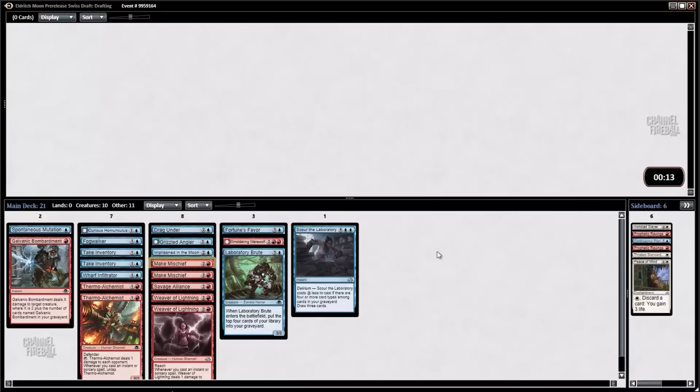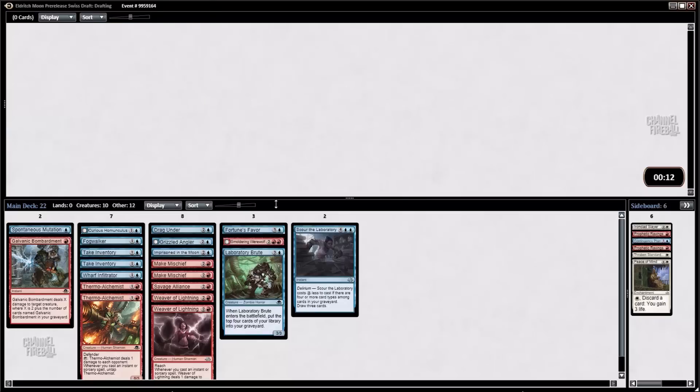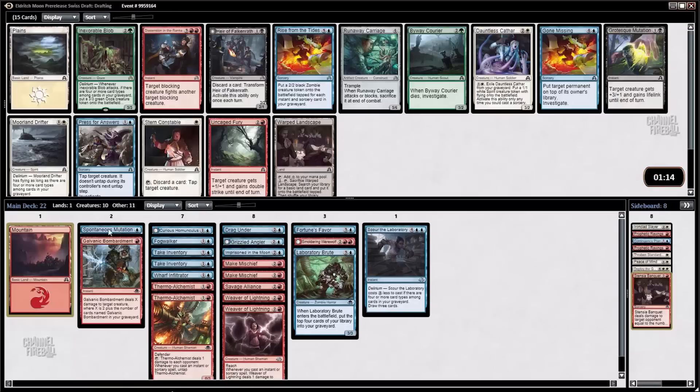I don't know if that Make Mischief is going to end up making the cut or not — we'll see what kind of cards we get in this last pack. That pack was very good for us, with the double Weaver of Lightning being the highlight. The slight bummer is that we didn't pick up a third Thermo Alchemist — we did pass that one in the first pack. This deck would be a lot better with that, as it can be a win condition for sure. Still, I like where things ended up.